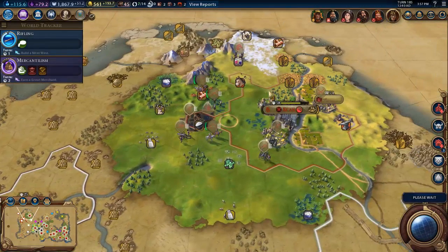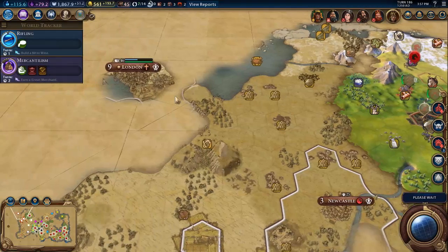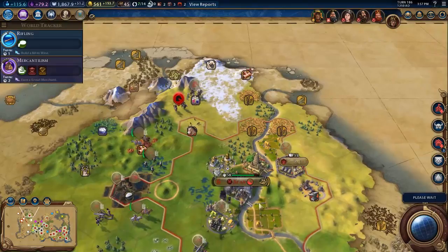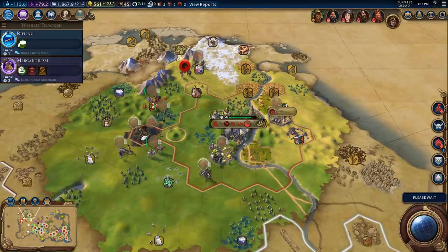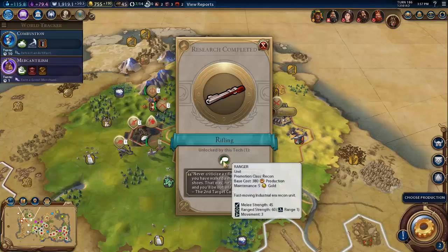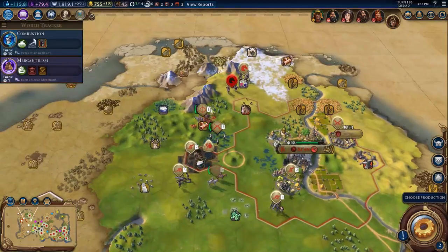I think this small force here will be enough to take out London — we'll see how we go. Looks like I am going to need to keep a military unit or two in the city. Never criticize a rifleman until you've walked a mile in his shoes. I think that's an upgrade for the scouts actually.